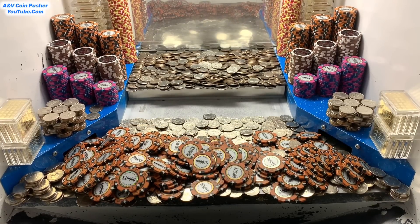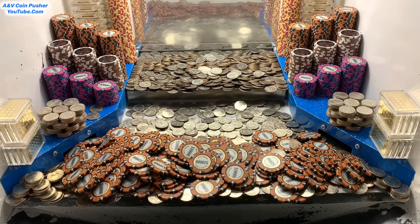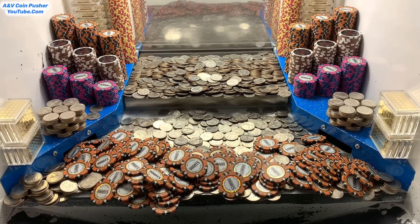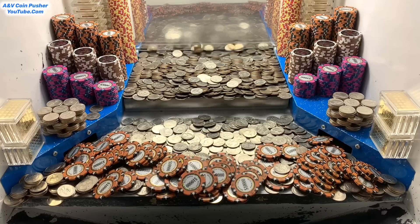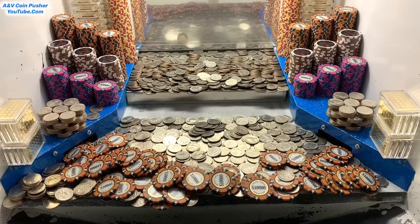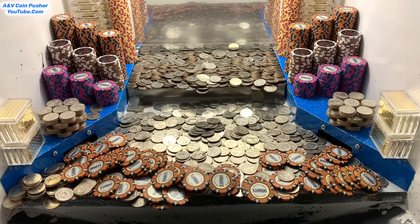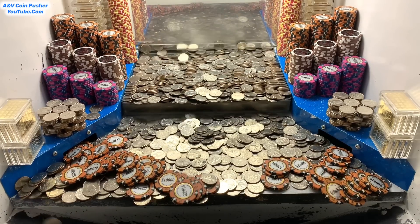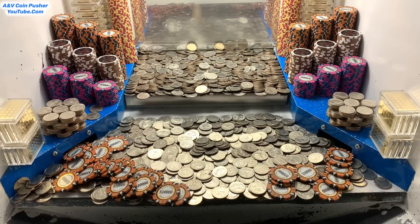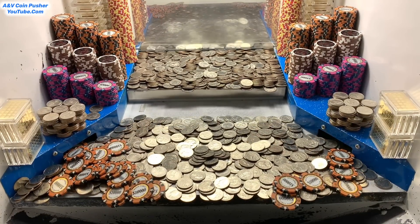Sometimes if that loose chute gets too full, whatever's down there will start to fall inside the machine. There's a little opening area right up above the loose chute, and once the loose chute starts to overflow, sometimes money will fall down inside the machine into the loot box. That money goes to the house — it goes to the exact same location as those side slots on the sides. I don't get to win or keep any of that money.